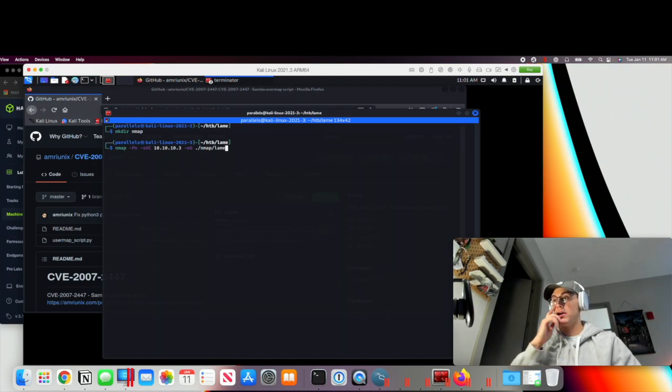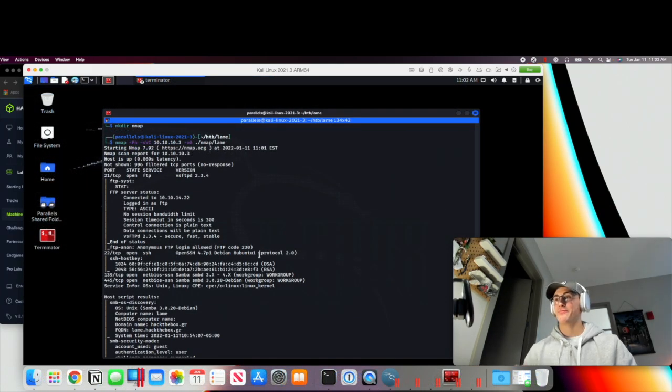The -oG flag is going to output this file into a greppable format. That way if we need to go back and look for a specific service version, we can just grep this lame file — for example, grep for SSH — and find the service version super fast. That's a little trick I found from the PWK course, so we're staying with the theme here. I'll let this scan run and jump back with you guys in one second once it's finished.